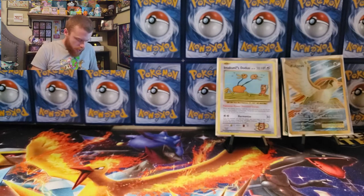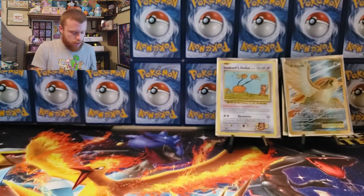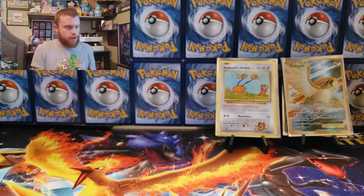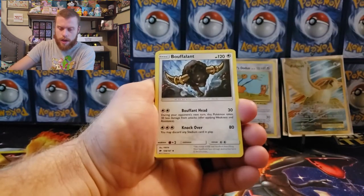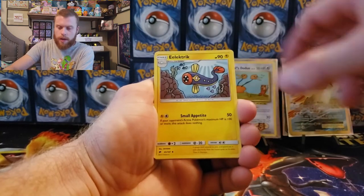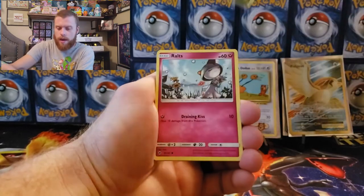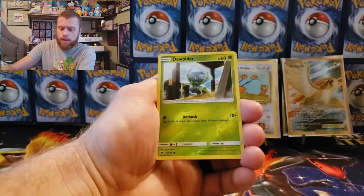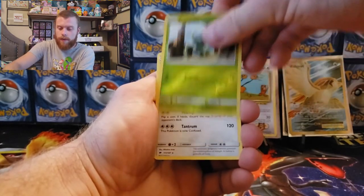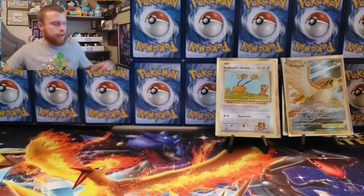Let's go, Charizard! Burning Shadows code card, four-card shuffle. Fighting energy, Bewear, electric energy, Simisage, Beedrill, NK, Ralts, Crabrawler, Sneasel, Dewpider reverse holographic, and a Bewear non-holographic. Are you freaking kidding me?